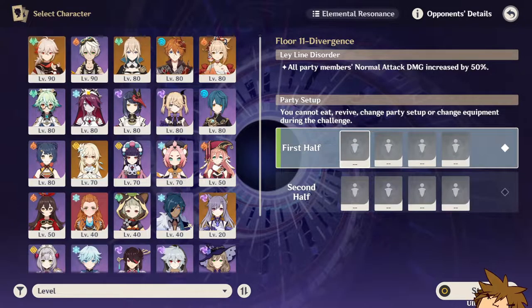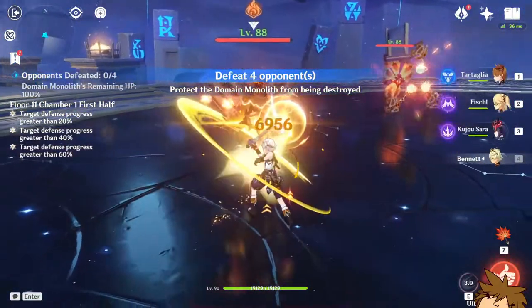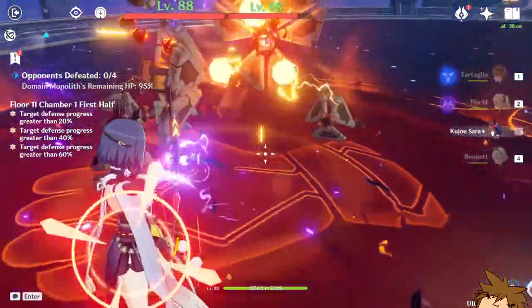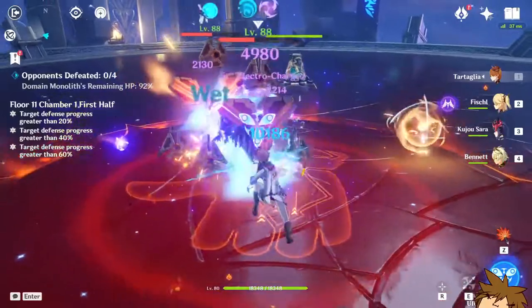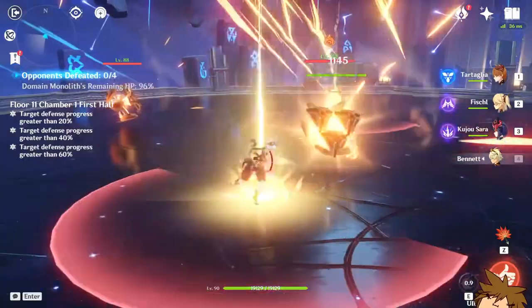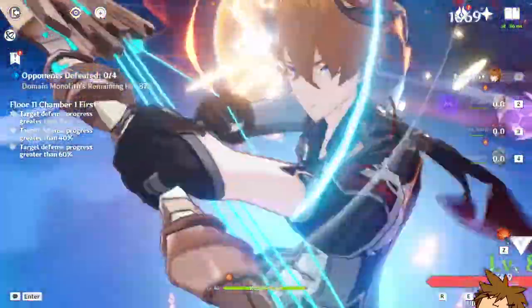Alright, we're going to be going to Floor 11. The teams are going to look like this — we're going to have somewhat of an electrocharged setup on the first half. We're also going to get some crit rate and crit damage here. The number one thing I'm looking for is the amount of damage she deals once I do the combo. She didn't crit, which is unfortunate because she only has a 50% crit rate. We're going to try one more time just to see the crit. Boom, 41,000 damage — that's not bad at all.